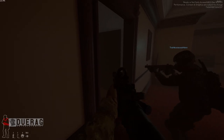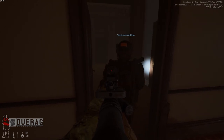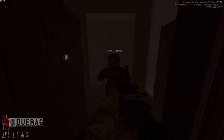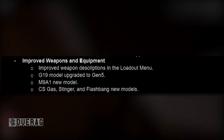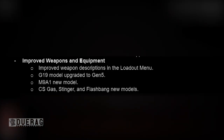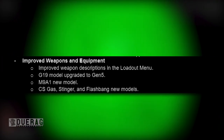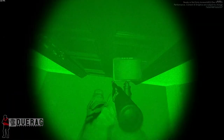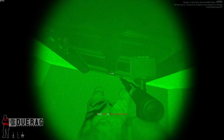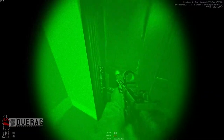Other improvements include: improved weapon descriptions and loadout menu — apparently there are typos and some weapons don't match their pictures. The Glock is being upgraded to Gen 5, there's a new M9A1 model, and CS gas, stingers, and flashbangs are getting new models. I kind of hope they bring back the nine-banger — I liked that a lot. Other improvements include alpha testing for localization in German, Korean, and French, with more to come later.